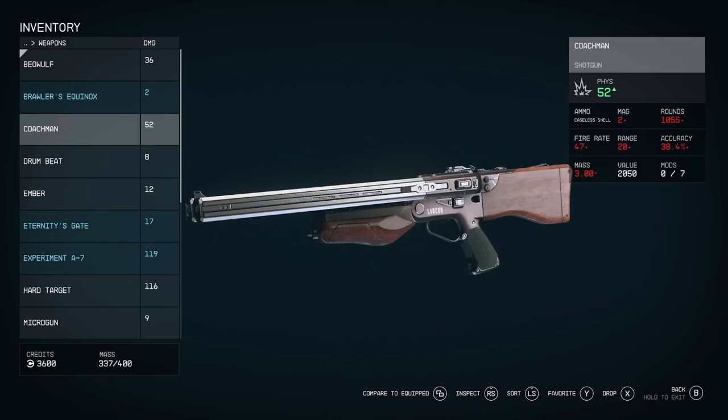Let's jump right into it. First, let's look at the weapon name. Like in the Fallout and Elder Scrolls games, the name will change depending on which power-up is present on the weapon. So the Coachman could become the Heavy Coachman or something like that. Then we have the type of the weapon, and there are quite a few types.